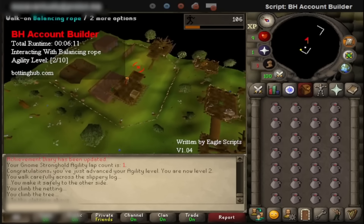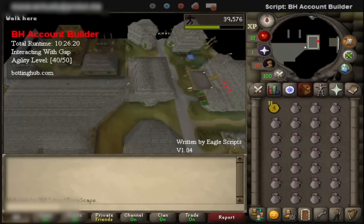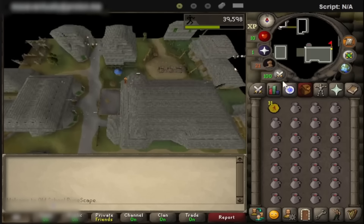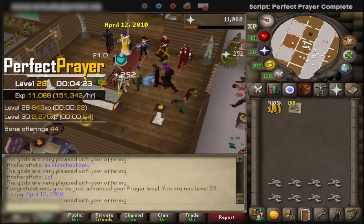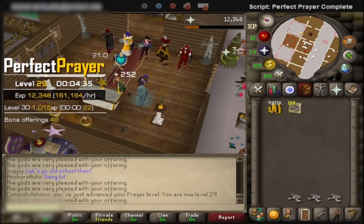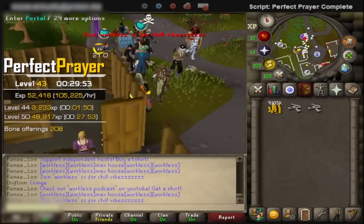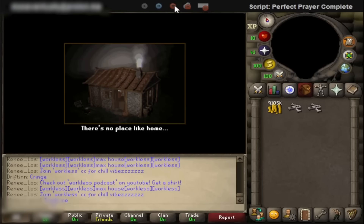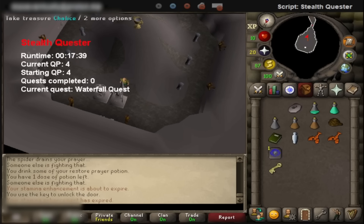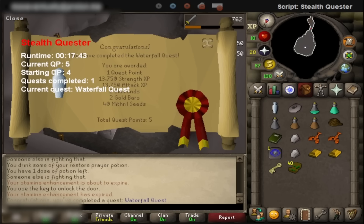Before ending this video, I want to get some agility levels. Agility is, and will always be, useful. So while I was asleep, I botted it to level 40. Before training on the Canifis rooftop, I need to have completed Priest in Peril. That quest has a section where you fight a guard dog and a monk, so I'll be getting my prayer up to unlock Protect from Melee and complete the Waterfall Quest. The Waterfall Quest gives me the combat stats I need to complete Priest in Peril.